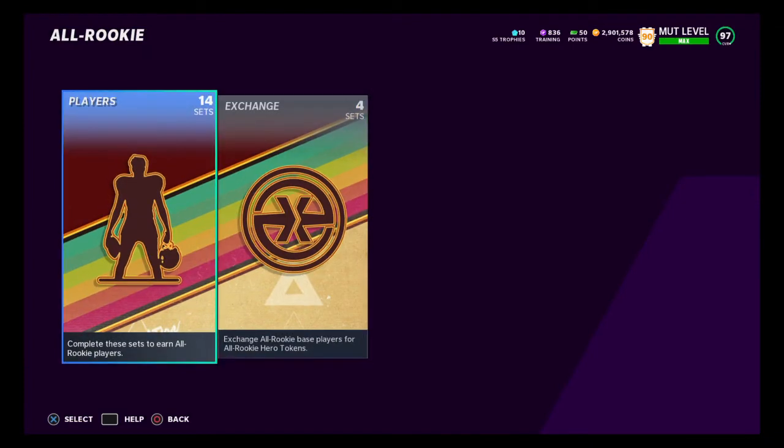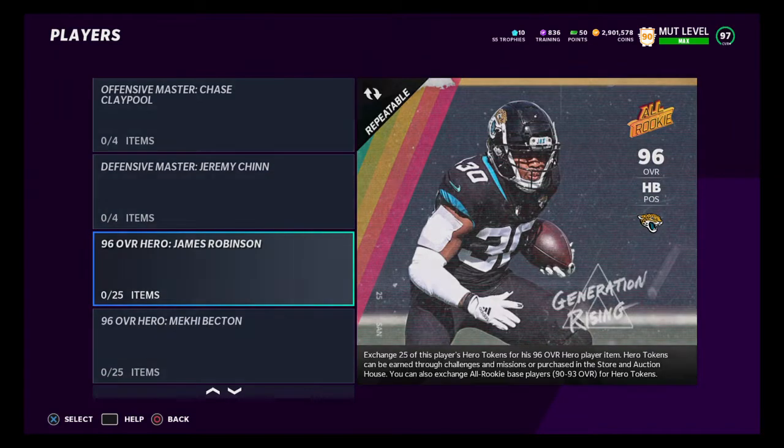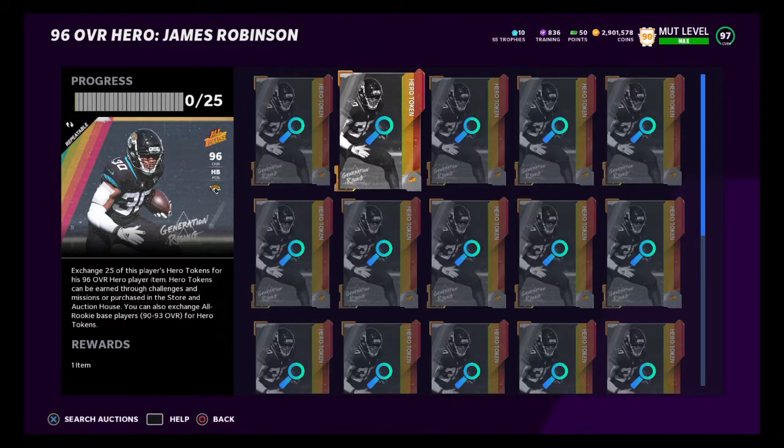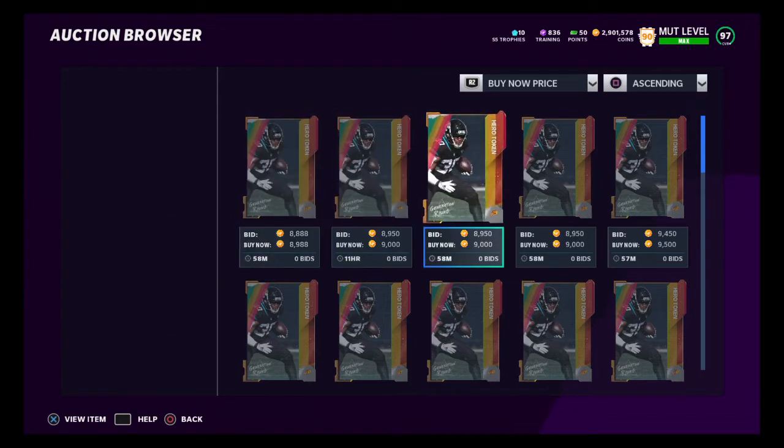I dropped a video this morning basically telling you guys how to create these players for dirt cheap. What you guys can be doing is you can go in here and create these boss players right here. You can snipe these tokens for about 9,000 to 10,000 coins depending on what they're going for — 9,000 right here. So 8 times 25 is around 200-something thousand coins. You can be getting these cards for like anywhere from 200 to 230,000 coins and you can be selling them either for 270 or 290.